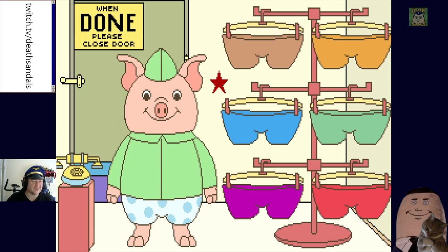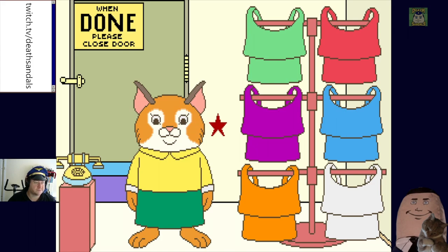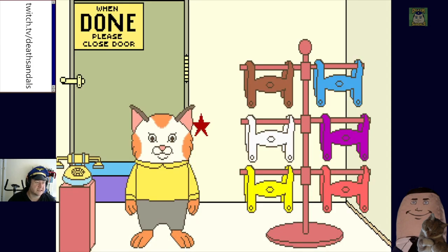"Greasy George wants to try on a new pair of outfits. Can you find the purple one?" This is purple. "Sorry, that's not it. Try again." There we go. "Thank you for helping." "Rudolph Von Flugel needs a new hat. Can you find the red one?" I remember this guy because he always had the German Kaiser helmet thing — they were spoofing the Red Baron. "Thank you for helping." "The flower seller would like a new apron. Can you find the white one?" "Thank you for helping." "Buckle wants a set of suspenders. Can you find the red one?" That's it. "Thank you for helping."